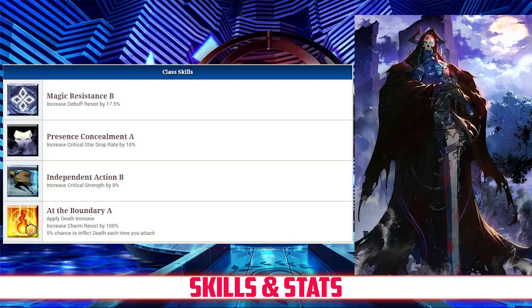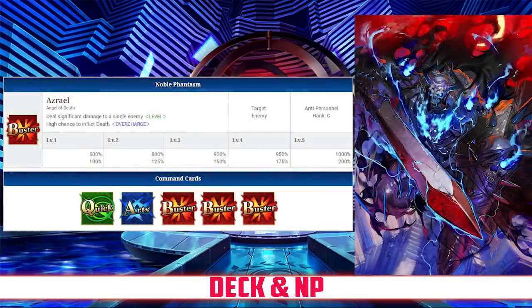Taking a look at his deck and Noble Phantasm, King Hassan has a full-on buster deck with Quick, Arts, Buster, Buster, Buster, and a Buster Noble Phantasm. His Noble Phantasm is Azrael.